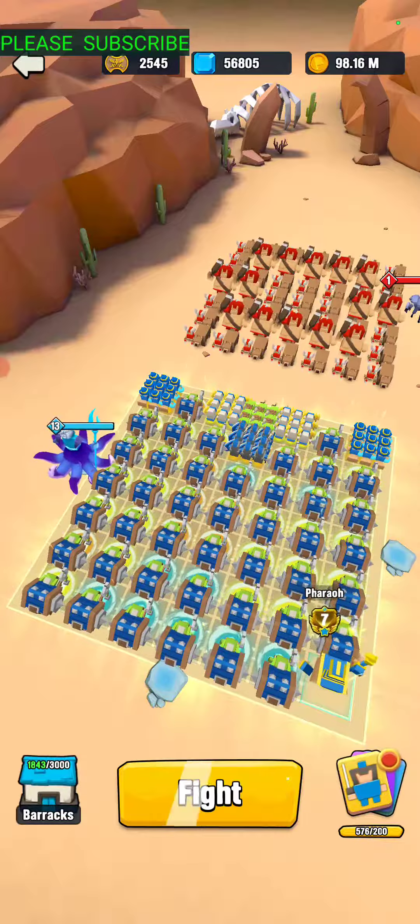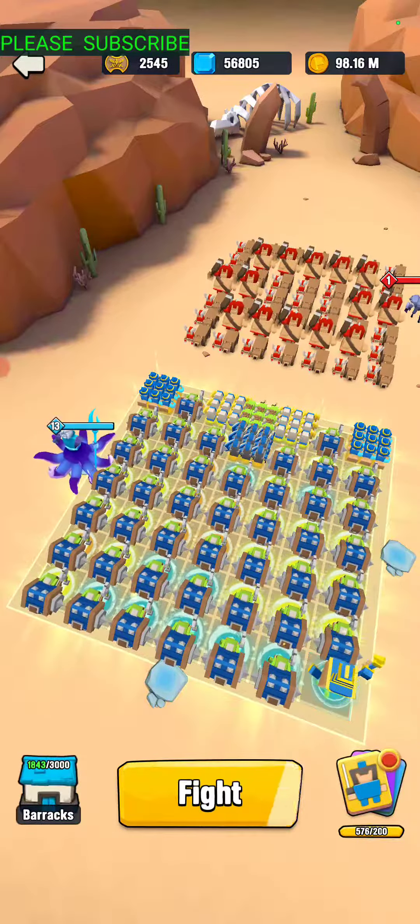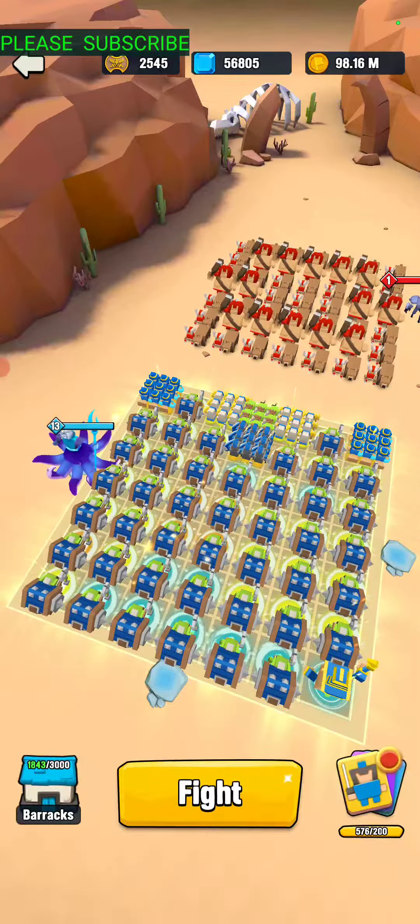I'm not sure — a few guys have sworn by the pharaoh in the back. Didn't do a lot of damage, but maybe crowd control or something. I didn't have another goblin tech; if I didn't have him I'd probably just throw another goblin tech back there and call it good.